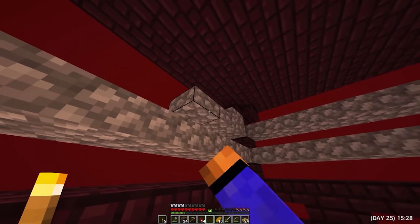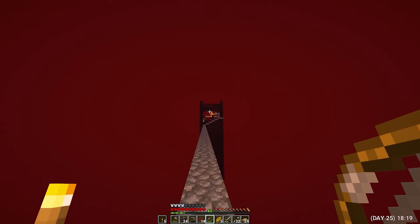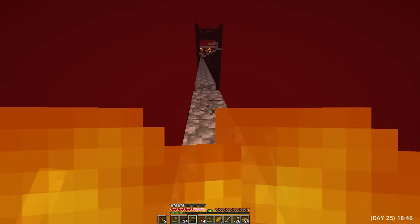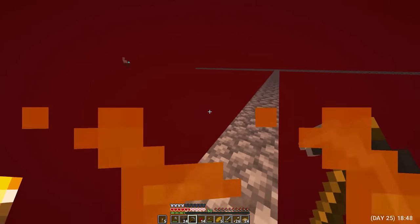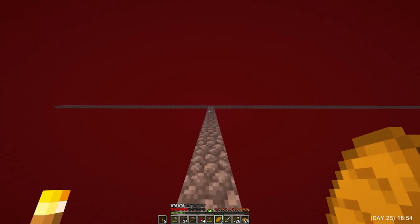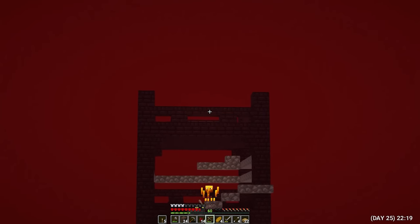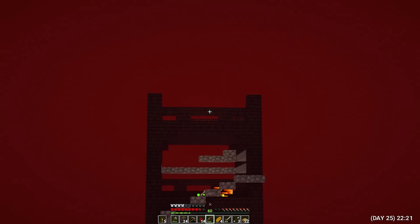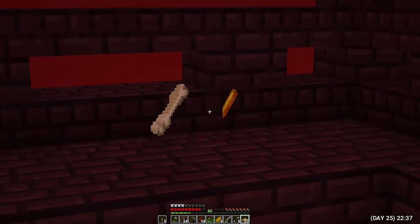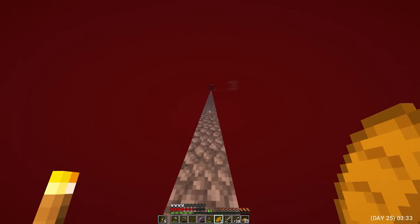I returned to the fortress and added some walls so that Ifritz would not fly away and stay in place. Second try — they are two and I am one. Another hit and I immediately have less than half of my health. Now it's really very dangerous, but it's hardcore. And now he was left all alone and this is my chance. Yes, I did it. I have my first fire rod, but I need another one to brew potions. I was wounded again and returned to the island.